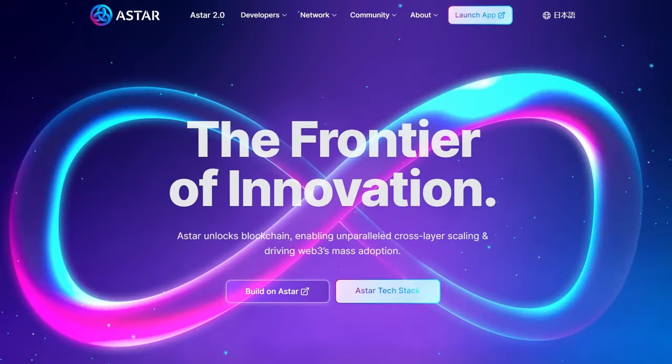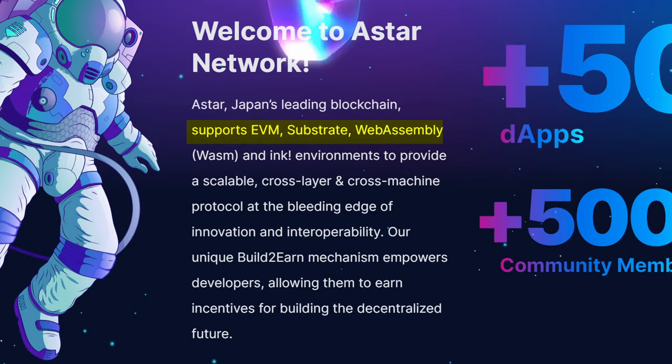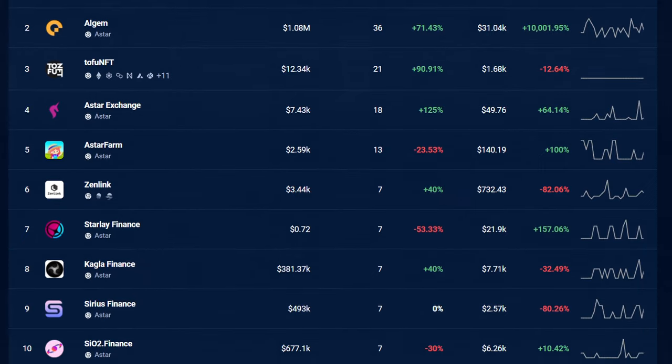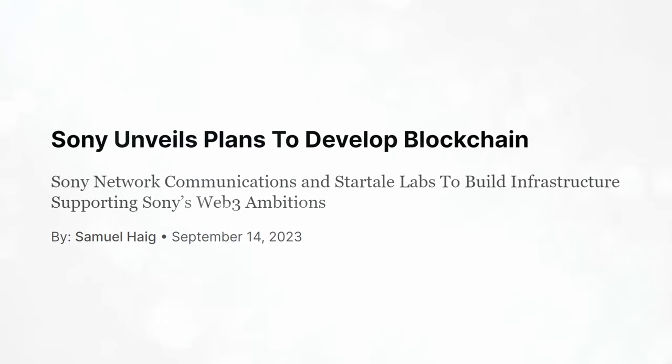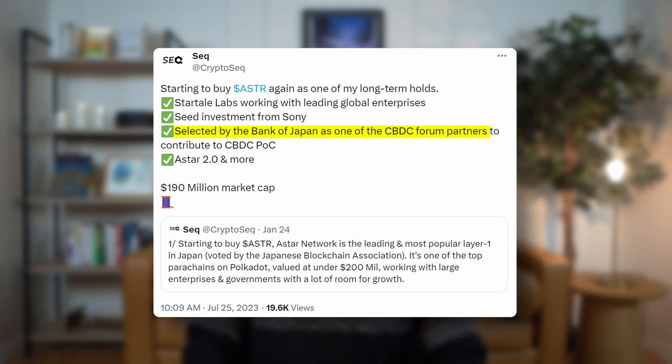This next parachain is by far the biggest one on the list — it's none other than Astar Network, aka Japan's leading blockchain. This is a big one in the world of interoperability because they support both EVM and WebAssembly, giving them far reach with their multi-chain capabilities. What's most impressive is the amount of adoption they've gotten so far. Astar already has a bunch of dApps in their ecosystem and a lot of big-name partnerships — like working with Sony to build a new chain using the Astar stack, partnering with Toyota on a hackathon earlier this year, and even being selected by the Bank of Japan to collaborate on their CBDC proof of concept.